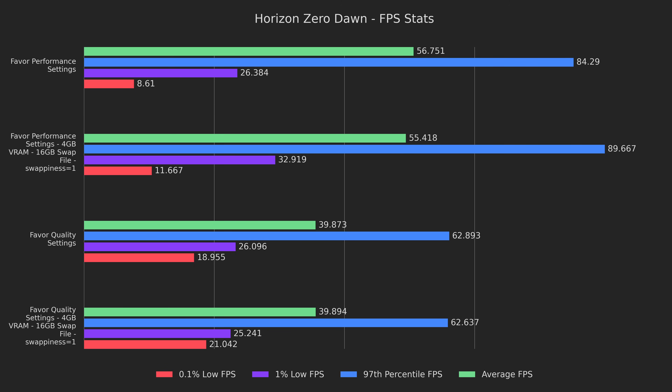Incorporating both 4GB of VRAM and the swap fix does exactly as we'd expect — the best of both worlds. The 0.1% and 1% lows are 36% and 25% higher on the favor performance preset, and the 97th percentile is 6% higher. As for the favor quality preset, the 0.1% lows are 11% higher, and all the other results are within margin of error. Overall, it definitely seems worth it to perform both fixes, so we'll use these as a baseline from here on out.